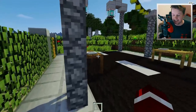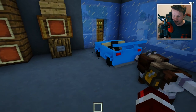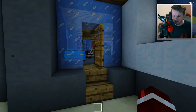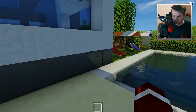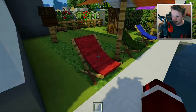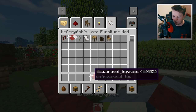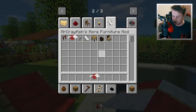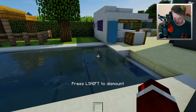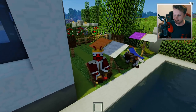Without further ado let's get into this. We're going to head around to the back of my house here. I need young Greg with me — there he is. We can actually go through here. Come on young Greg, come with me. Have a look at this guys. So these are actually deck chairs and we've also got what are these called? I think these are called parasols — kind of like umbrellas. And you can actually sit on these as well. If we just go into F5 here, have a look at that — I'm sitting on this deck chair. It looks really awesome.